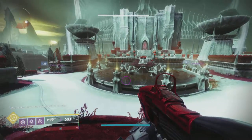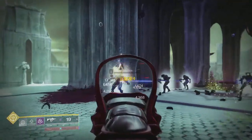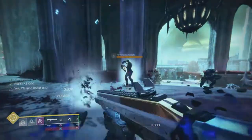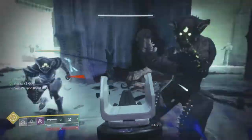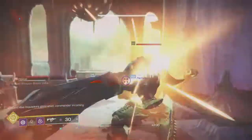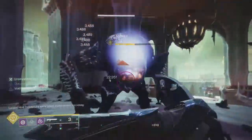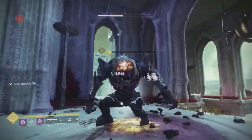That's basically how you do it. You can see the Lucent Hive just spawned — this was after five minutes of just doing the Deep Sight. After killing a few waves of these, you get to the bosses, you kill the bosses, and then right behind the chest that spawns, it's going to be another Deep Sight.